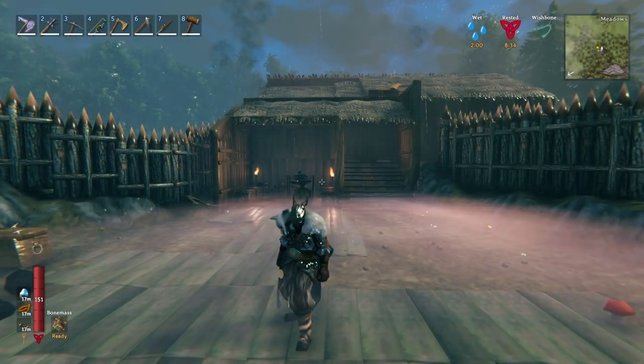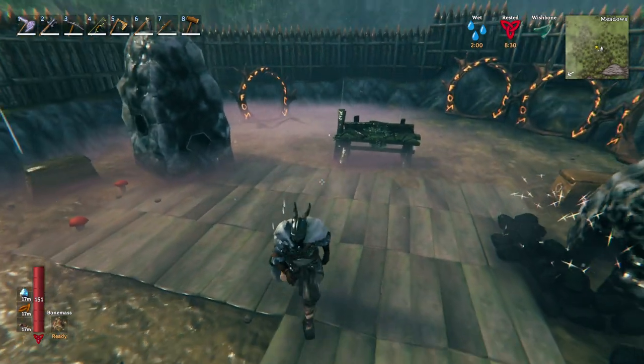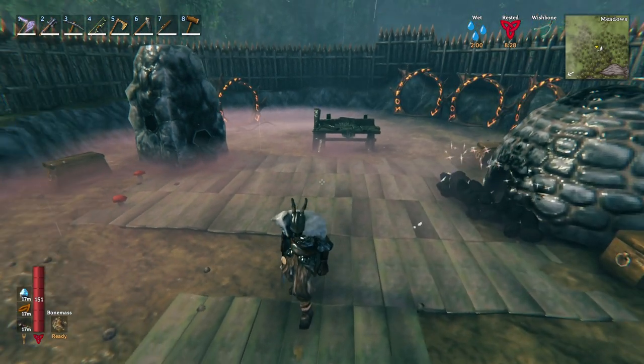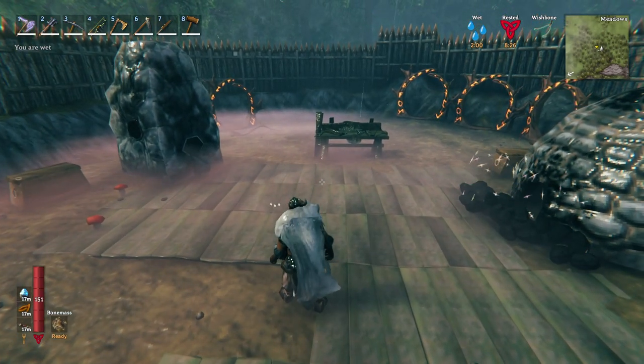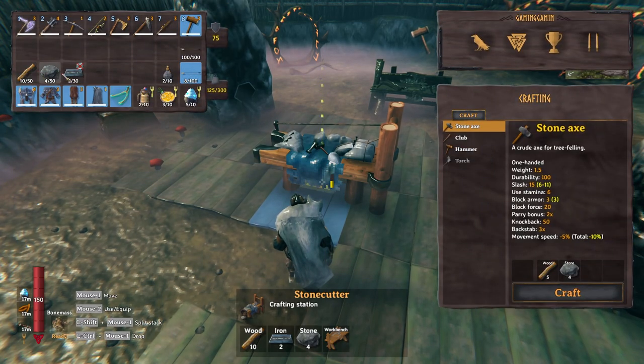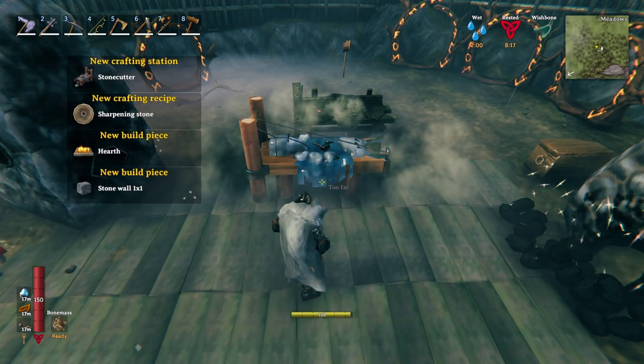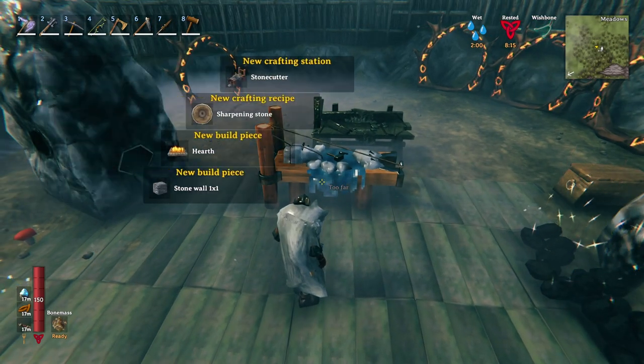Here we are. I want to upgrade the house, starting with this area — the forge area. To do that we'll need a special table called the stone cutter. I've already got what it took to create it to save a bit of time, so let's place it down and now we can create a few things.